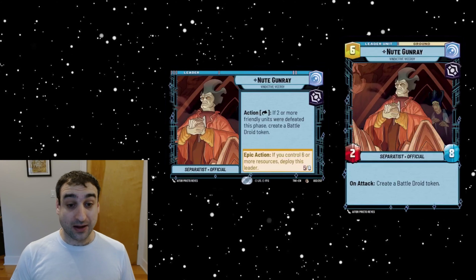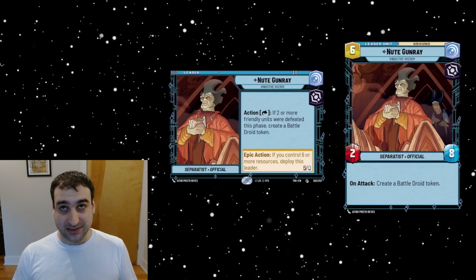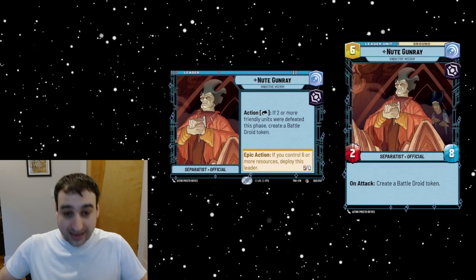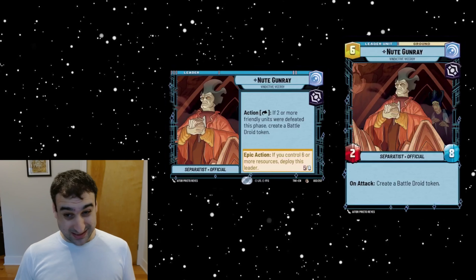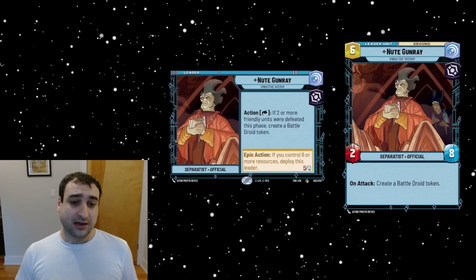He's basically giving you a one-Exploit discount on all your units. Similar to Dooku — who enables Exploit in a different way by letting you play cards cheaper from your hand — Nute Gunray gives you a rebate on the cards you're already paying cheaper. The ability is pretty strong, but you need two or more friendly units to die, which makes it really tough to evaluate until we get these cards on the table.